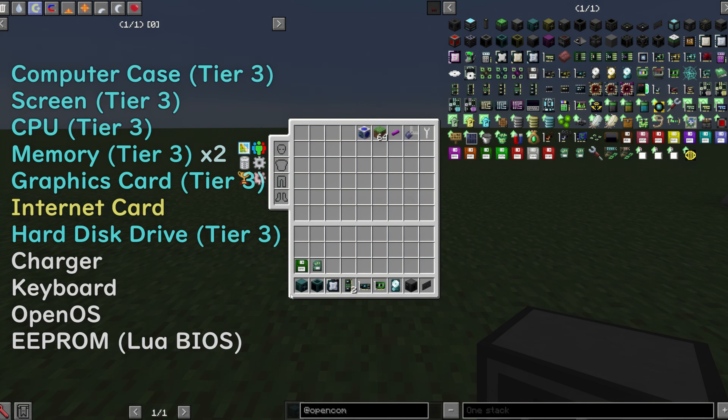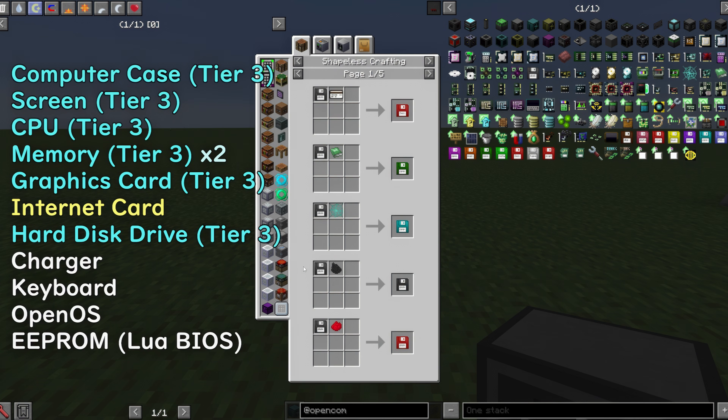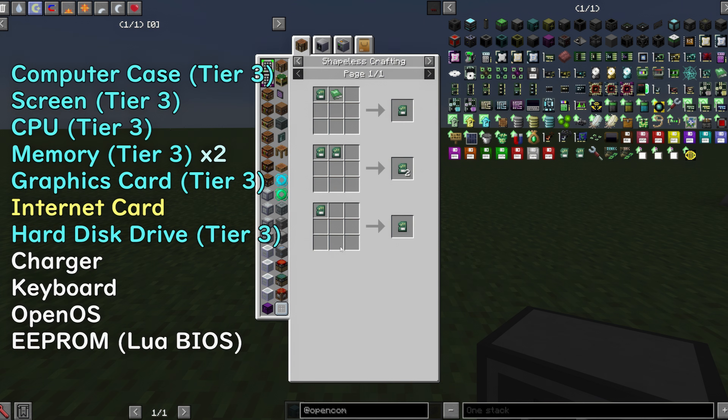First of all, what you'll need is all Tier 3: computer case, screen, CPU, memory (two of them), graphics card, internet card, hard drive disk, charger, keyboard, OpenOS — make sure that's specifically OpenOS — and EEPROM LUA BIOS. Also make sure it's LUA BIOS, not just an EEPROM.